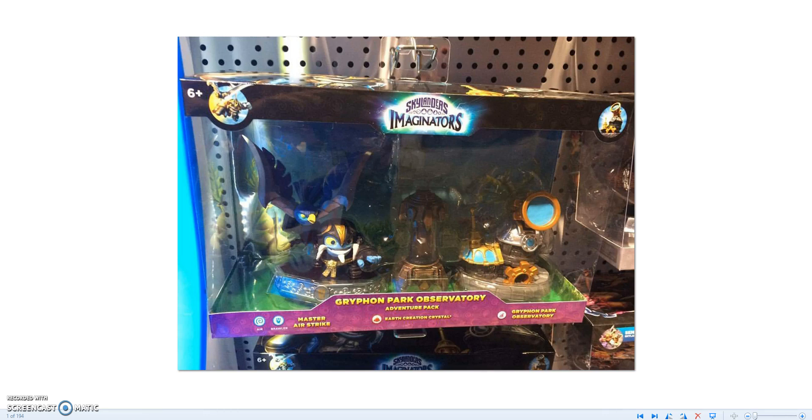Instead of a magic item, you're gonna get an Earth Creation Crystal to create an Earth Skylander. I don't know if they're gonna have different molds like the traps. I've seen several Earth Creation Crystals and they all look different — like different molds. It looks like we're gonna have tons of those, probably like 40 different molds that you can buy, but 10 different Creation Crystals of each element.